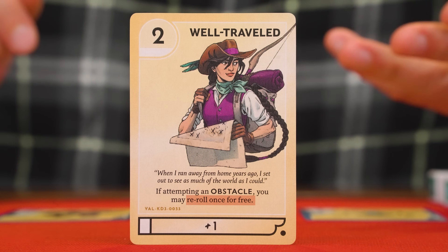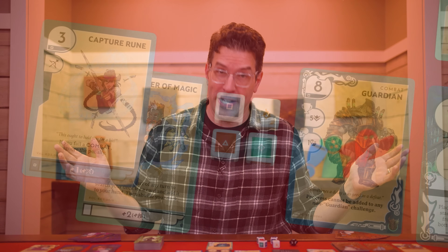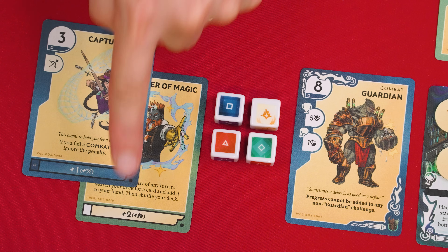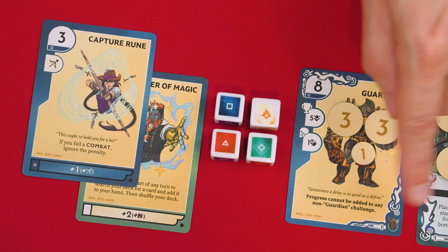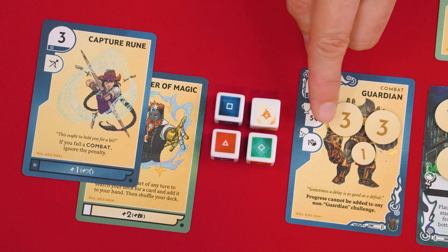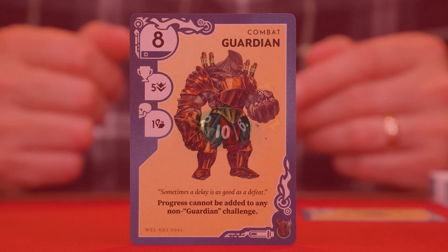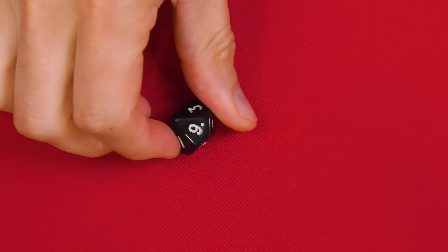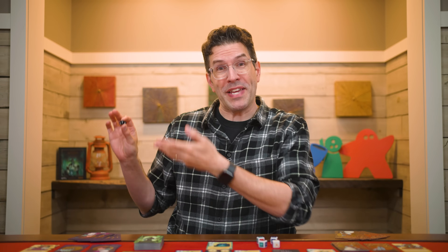Now it's time for the final step of a challenge — you either complete or fail it. Here you total all the progress gained from cards played and dice rolled. You now place that value in progress tokens on the challenge. If the total amount of progress is less than the difficulty value, the challenge attempt has failed, and you resolve any fail effect. Anytime you're required to resolve the damage symbol, the value beside it is how much health you lose. The players share a starting health of ten, or eight on hard mode. Anytime you lose health, you adjust the value on this die. If this value ever hits less than one, the players immediately lose.